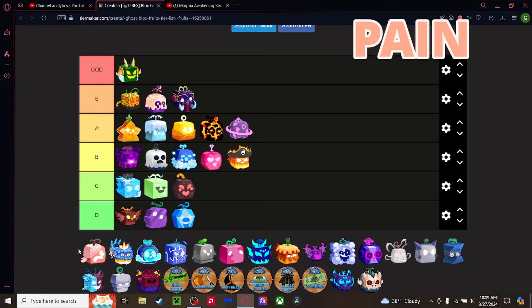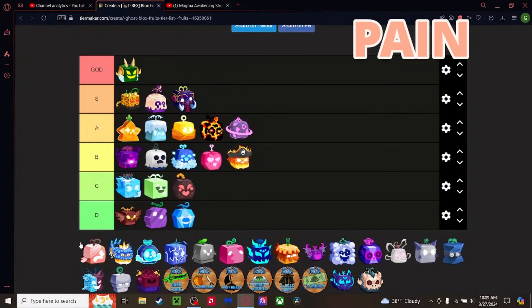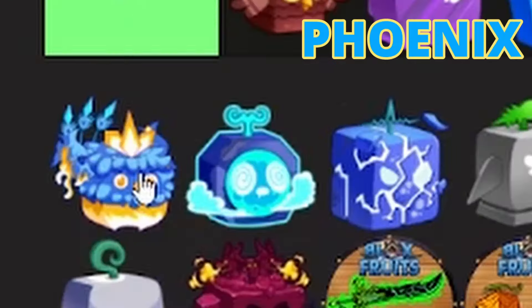Pain fruit — I'm in pain just looking at this thing. People thought when this came out as the Paw fruit it was going to be insane because the anime user is one of the strongest in the verse. But in the game it's just terrible — it's probably worse than even awakened Barrier. Bomb is probably better than it. C tier.